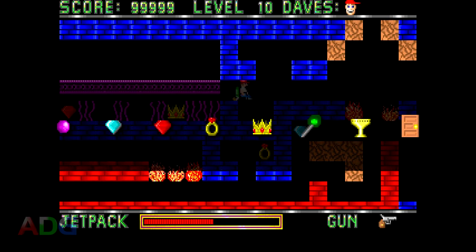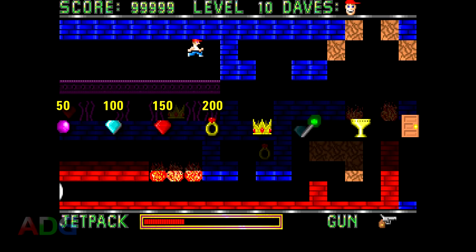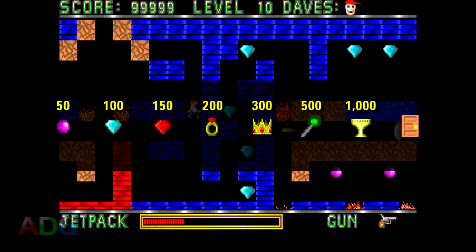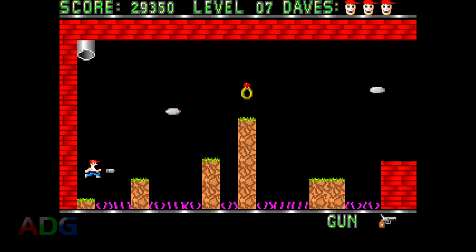Not counting the enemies, there are eight kinds of objects in the game which score points: purple gems, blue diamonds, red diamonds, rings, crowns, scepters, trophies, and the level exit door itself. Purple gems are worth 50 points, blue diamonds are worth 100, red diamonds are worth 150, rings are worth 200, crowns are worth 300, scepters are worth 500, trophies are worth 1000, and you also need the trophy for a level to open the exit door, which upon going through awards 2000 points. We won't be going through the exit door on the first run of a level that has a secret level attached. As for the enemies, they appear in most of the levels and are always worth 100 points times the level number — so in level 3, they're worth 300, and in the last level, level 10, they're worth 1000.